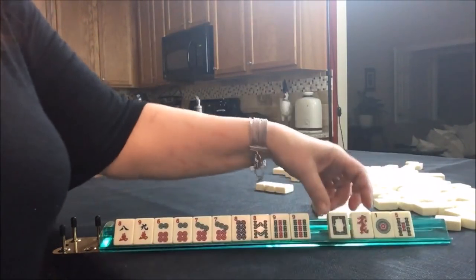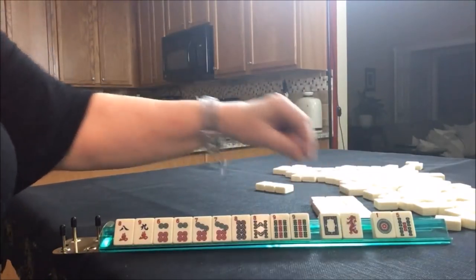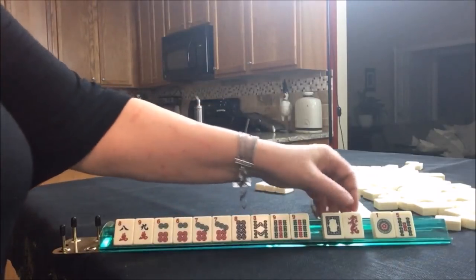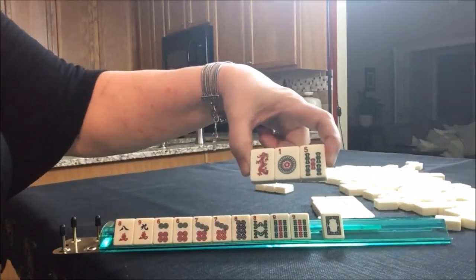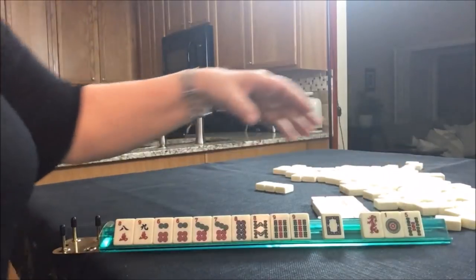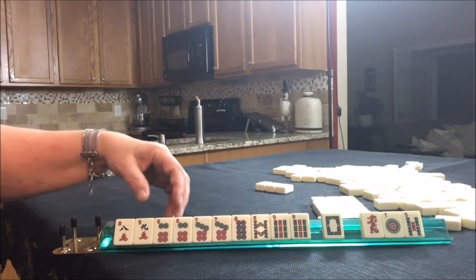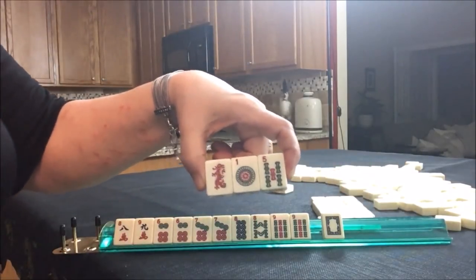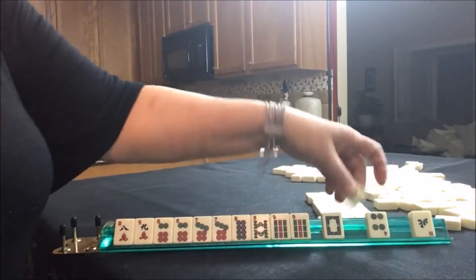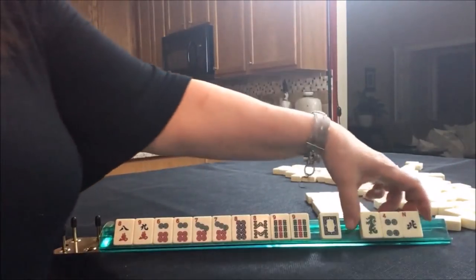And we have dragons. I treat dragons like flowers — they're very valuable. I try not to pass them if I don't have to. At this point, we need to either pass a dragon, which isn't a bad pass — I'll pass one dragon at a time, so this wouldn't be too bad. We might be able to pick a hand and release some tiles here. There's a dragon and a 4 north. Let's go ahead and pass these three.